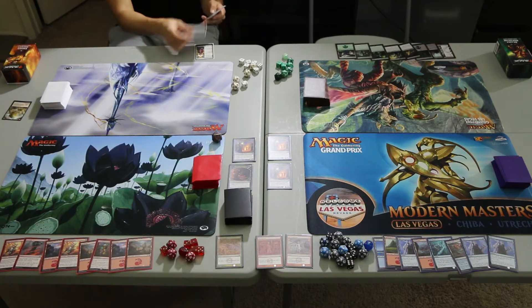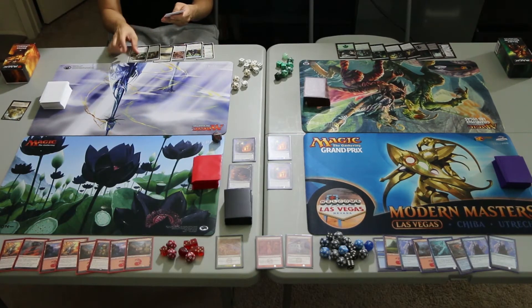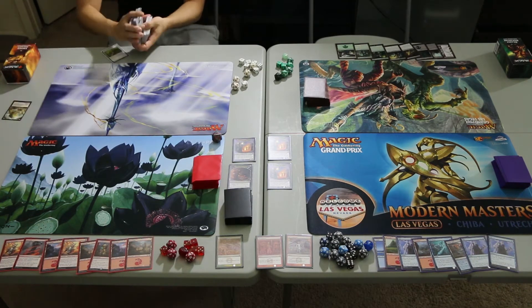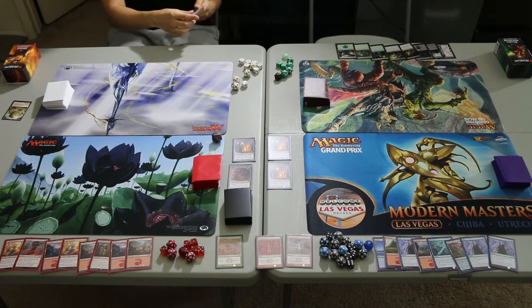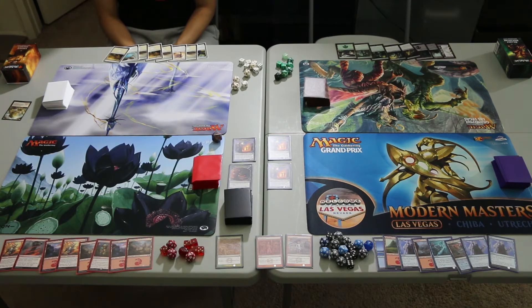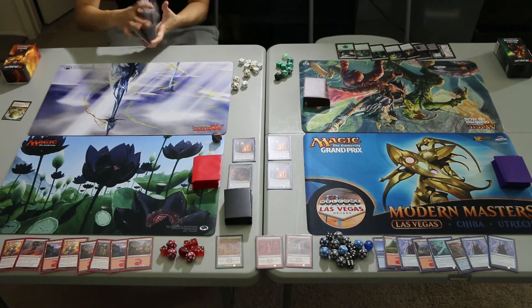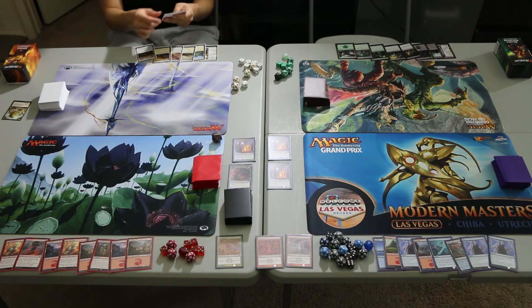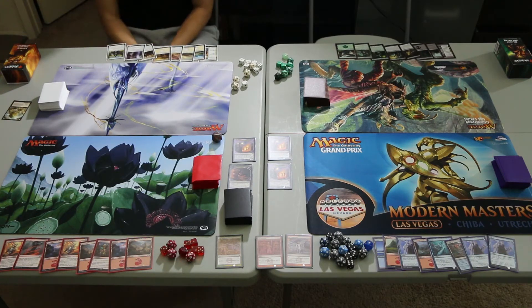United Assault draws History of Benalia, Dauntless Bodyguard, Legion's Landing, Plains, Pride of Conqueror, Adanto Vanguard, Skymarcher Aspirant, and Skymarcher Aspirant. One lander is a no-keep, so we'll send this back. The second hand has too many lands, so we're going down to seven — we took our free mulligan because this is multiplayer. The third hand draws History of Benalia, Plains, Plains, Legion's Landing, Plains, Conclave Tribunal, Hunter's Witness, and Dauntless Bodyguard. I think this is a better hand, so we will keep this and pitch the Conclave Tribunal.